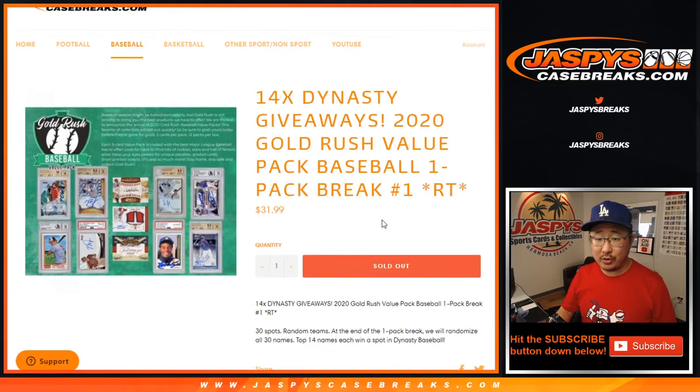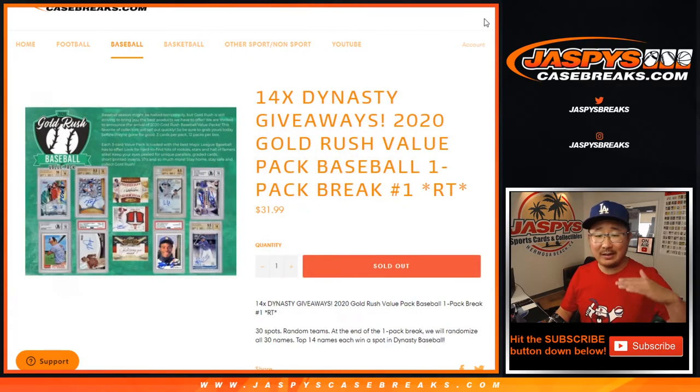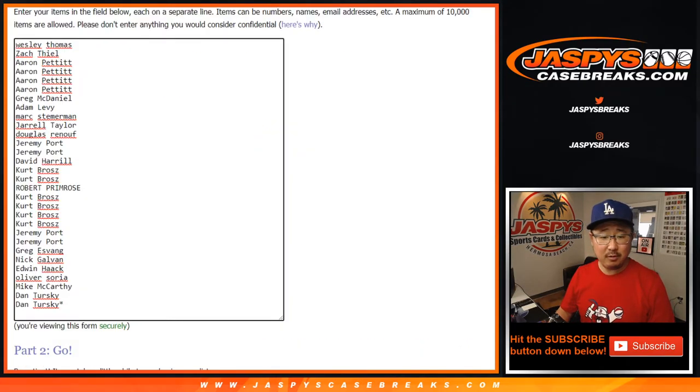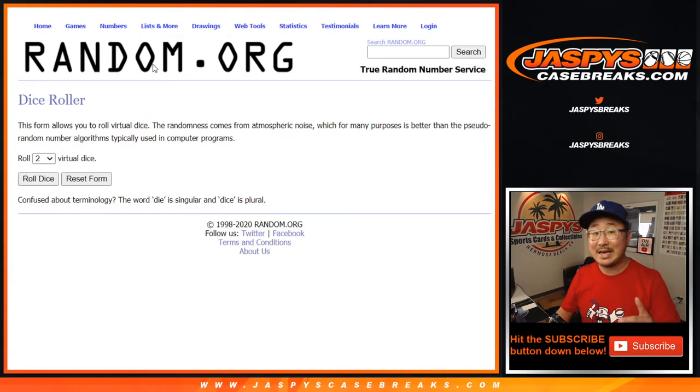As always, we're going to do the break itself first. Here's kind of an idea of what you could get out of here. Value pack — there's different levels of it. I think value pack might be the lower tier of the Gold Rush products, but as I like to always say, you never know. Who knows what could happen. Big thanks to these folks right here. So let's do that before we give away those spots. That Dynasty break is coming up in a separate video after this.